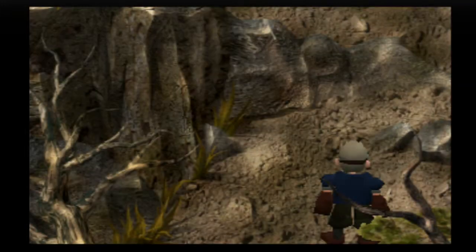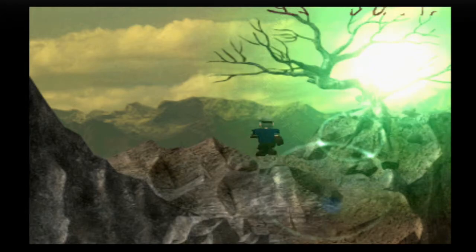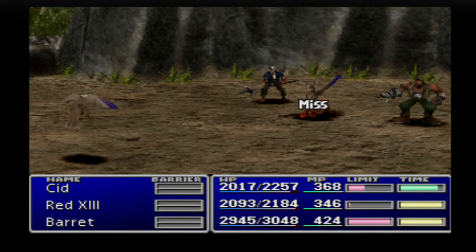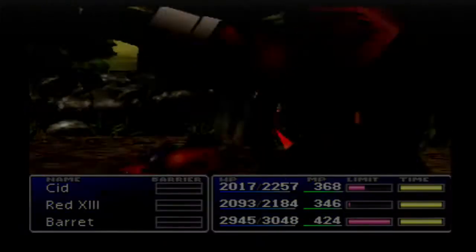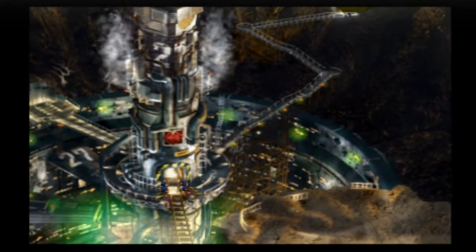We also could have taken the route through North Corel, but it would have taken a lot longer to get to the Mako Reactor, so this way is quicker. Alright then, there's the Mako Reactor. Now let's go get that huge Materia. Looks like they have guards posted at the entrance, so we'll have to take care of them first.